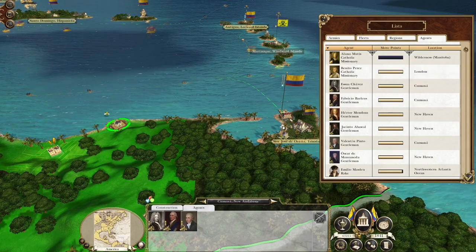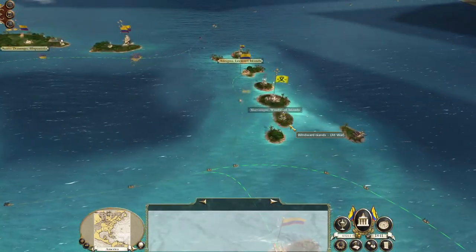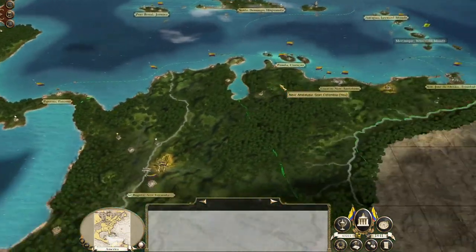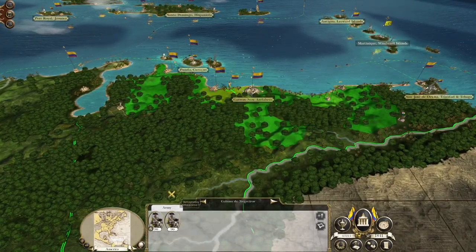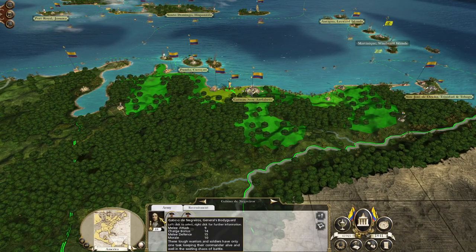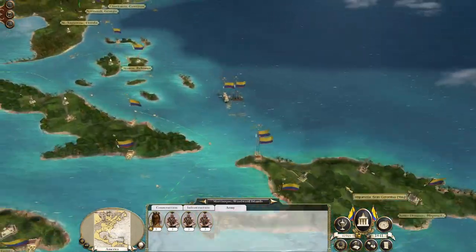We've only got the two religious agents, so we may want to start building some happiness buildings. New men continuing the march towards Caracas, where a cuirassier general is waiting to meet you. We're going to push and attack Martinique once that's done.